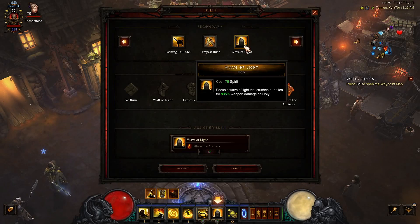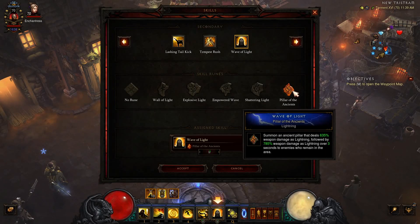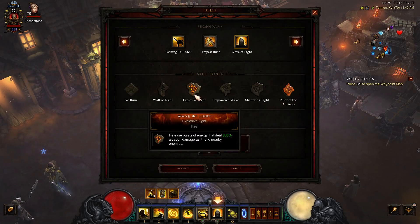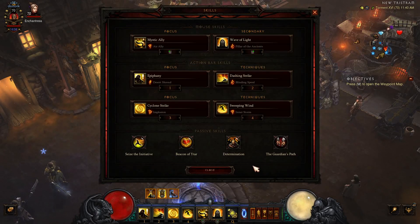Of course, here is our damage ability: Wave of Light. We're using Pillar of the Ancients to make it lightning — it summons an ancient pillar that deals 635% weapon damage as lightning, followed by 785% damage over three seconds to enemies who remain in the area. The alternative, if we are going fire, would be Explosive Light, which changes the damage to fire and releases bursts of energy that deal 830% weapon damage as fire to nearby enemies. So those are our two variations there.